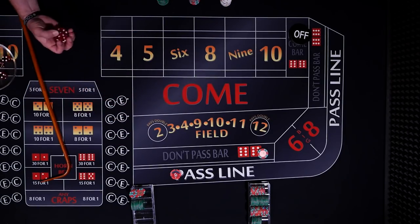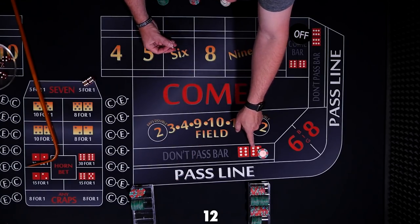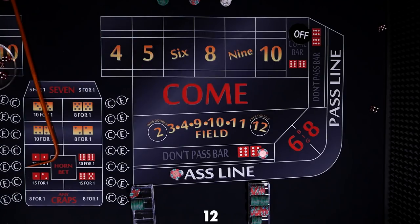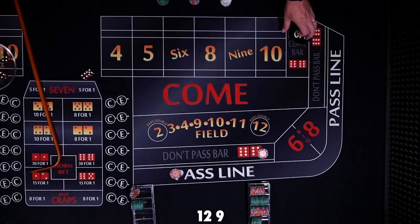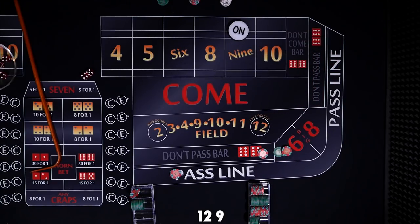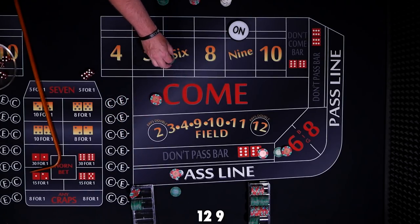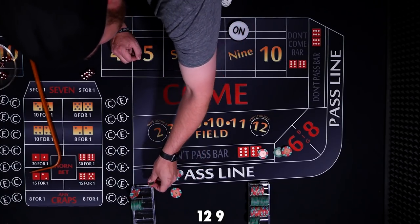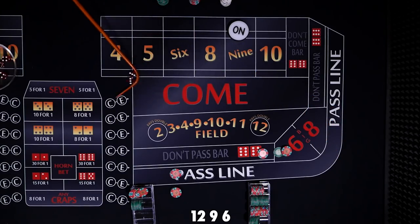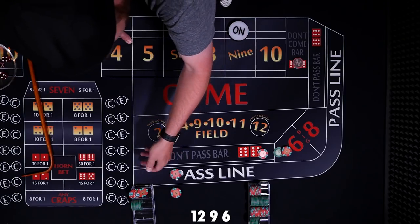New shooter. Twelve — midnight. So that's going to be a loser for the pass. The don't pass doesn't win because it's bar the twelve, so we'll get back down for $10 and roll again. Nine — nine's the point. Lay $60 to win $40, and $40 to win $60. Six easy — I forgot my secondary bet again. You don't have to make that bet; you can continuously make them or make none of them, just stick with your one bet if you'd like.